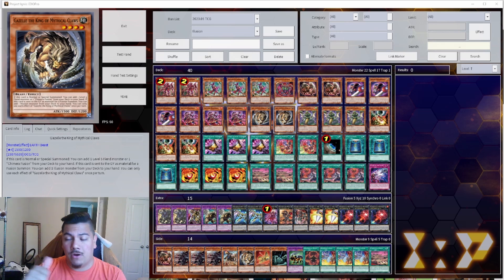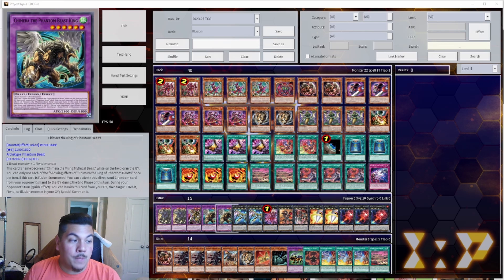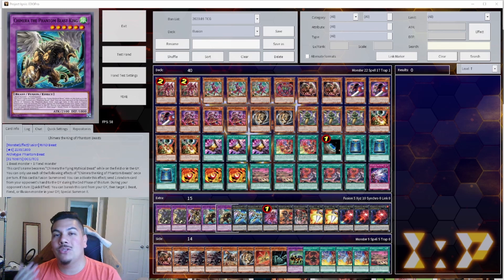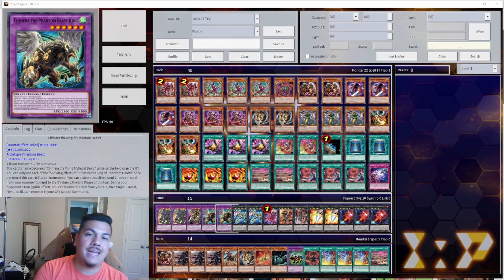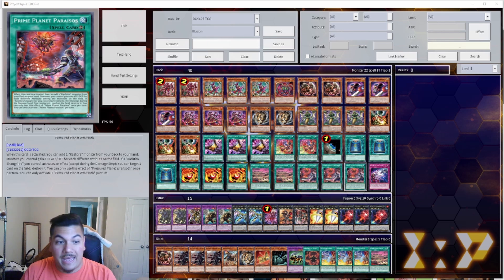It immediately fuels Guardian Chimera for free — it leaves you with a 2200 beater on board with your Mirror Knight, plus the attack boost from the Cashier field spell. It leaves you with a boss monster at 2900 attack and 1800 defense, which we use as fusion material to summon Guardian Chimera. That thing also has additional effects to special summon more monsters from the graveyard for even more plusses, and the fusion spell can be used during either player's main phase, not once per turn.